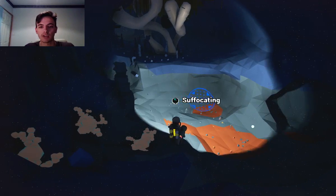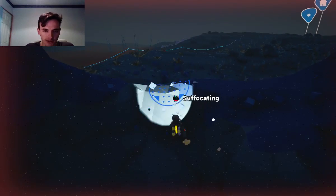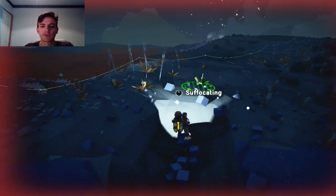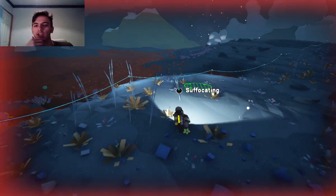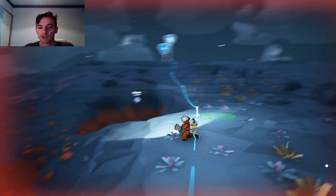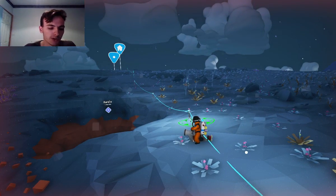As soon as you've gathered all of them, you should see — okay, I'm suffocating, I need to get away. I need to terraform this area a little bit more. Let me get out of here and grab a little bit of oxygen. But anyway, this is the stone you need in order to get malachite.